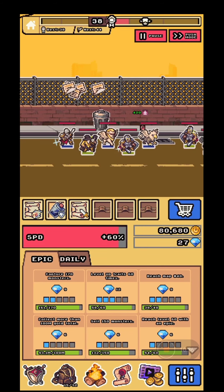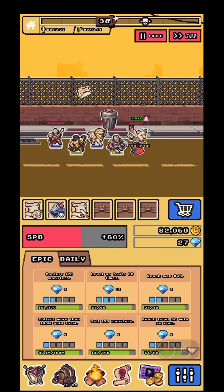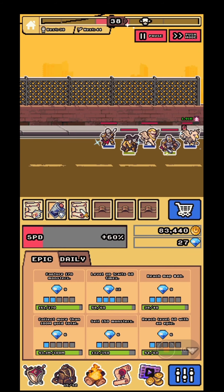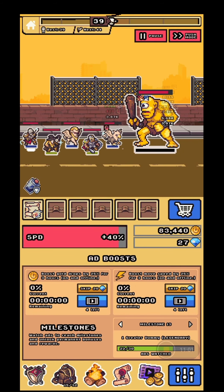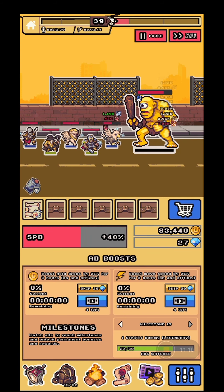Use potions regularly — my main tank was almost dead and I used a potion to revive him. Gold comes slowly so you really do need to watch ads. This Cyclops boss is quite tough; I won't be passing this level right now, but if your heroes are stronger you'll manage it.